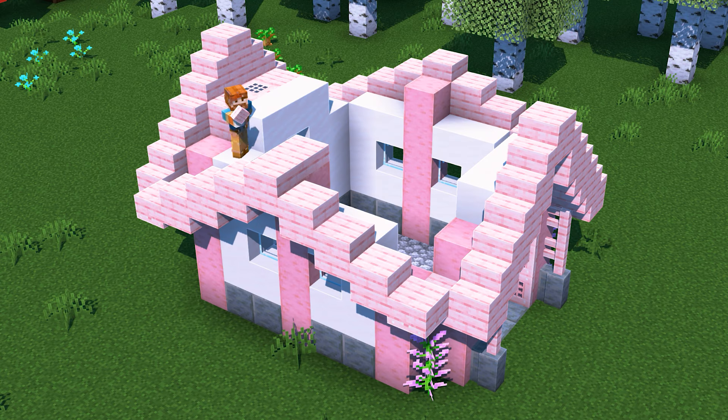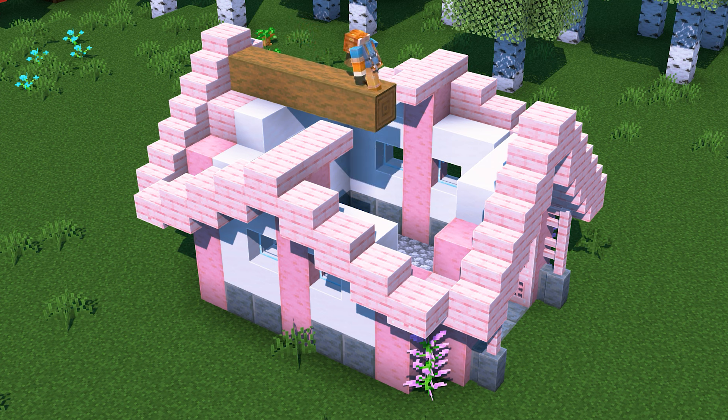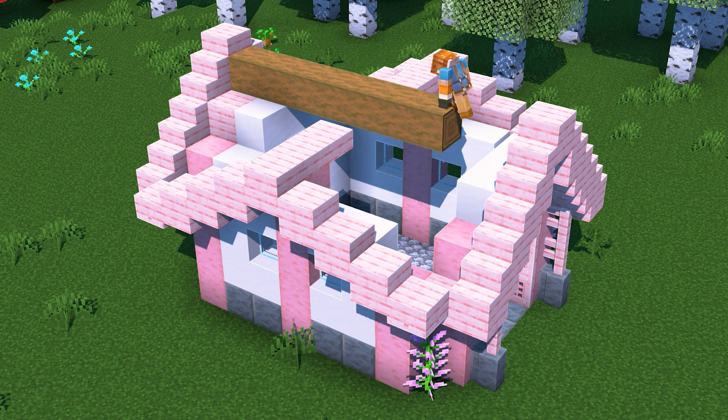Let's finish building the roof, starting off by adding two more cherry slabs on either side. From there, let's build a horizontal beam of stripped spruce logs stretching all the way across the top of the roof. On top of the logs, place down a row of cherry slabs.